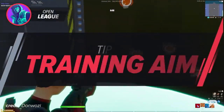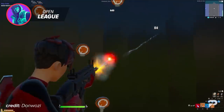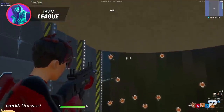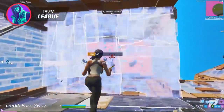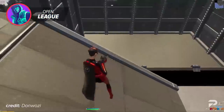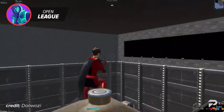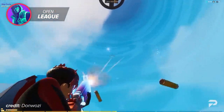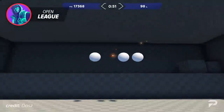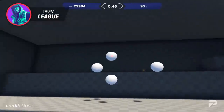The first tip that we have for Open League players is one that you've most likely heard before, and that's to train your aim. Training your aim is one of the fastest ways that you can improve your gameplay in Fortnite. It's extremely important to have better aim than your opponent in every division, no matter how good you are at building and editing. You can train your aim with a variety of different aim training maps in creative, or if you're playing with a keyboard and mouse, you can use other games such as KovaaK's, Aim Trainer, or Aim Lab. Even just adding a few minutes of aim training into your warmup routine every day can give you a huge advantage over every opponent you fight.